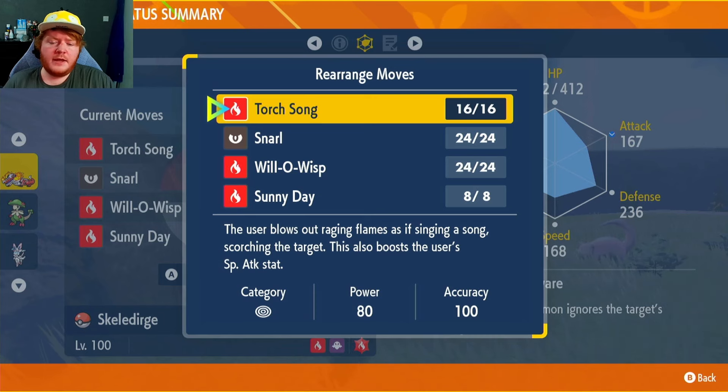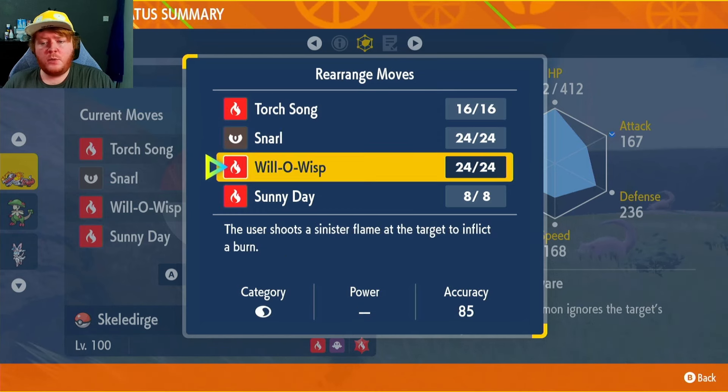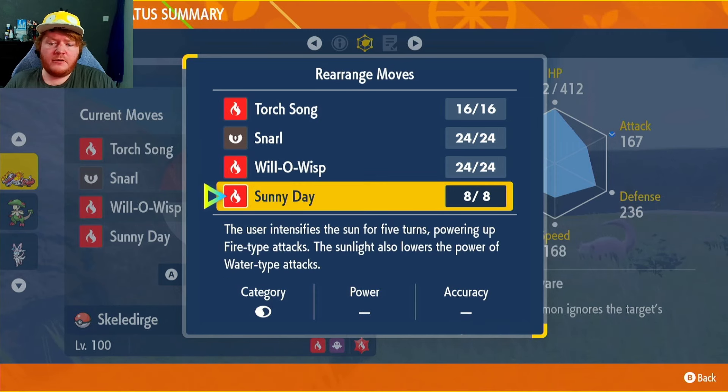The moveset is Torch Song — 80 power, 100 accuracy, the signature move that raises our Special Attack every time we attack. We have Snarl to lower their Special Attack, Will-O-Wisp to lower their Attack when they haven't got the shield up, and Sunny Day to boost our own power if needed or if we're against a Water type.